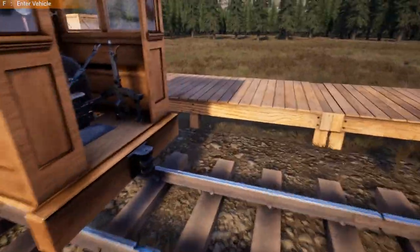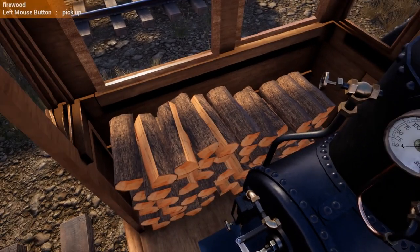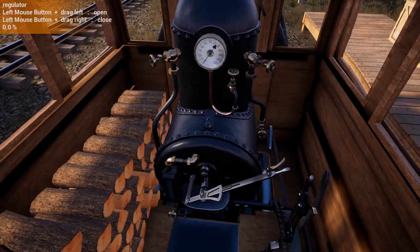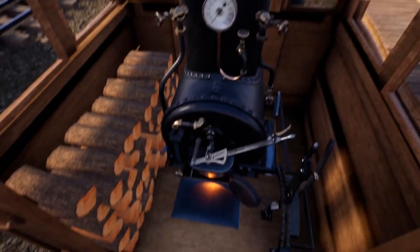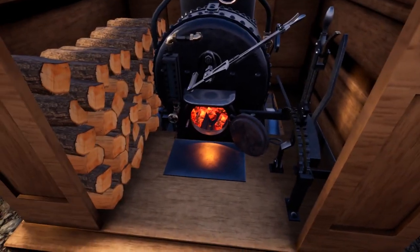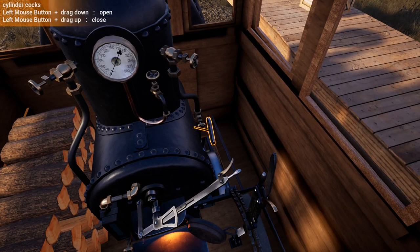Now we should be good to go once we get this locomotive fired up. So let's go ahead and do that — we probably should have done that first. What we need to do is grab some firewood. We right-click to pick up the wood, right-click to throw it into the furnace. Now one of the things you can do when you're up here is run all this manually, but I don't like to because the clicking is just not accurate enough.